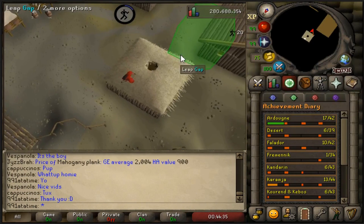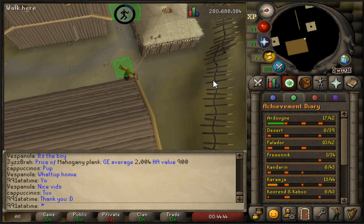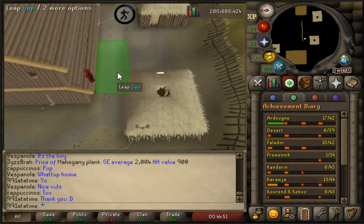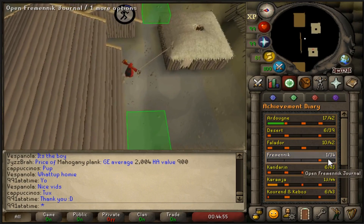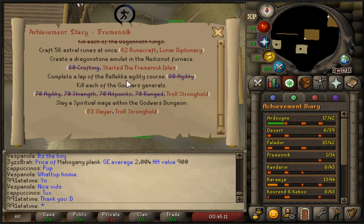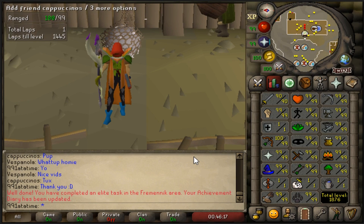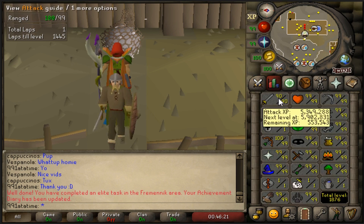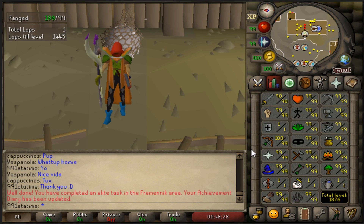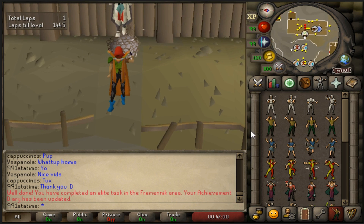Level 90 attack! We didn't get any drops but I really only went for the elite diary bit anyway. It would have been nice - we've been there before and gotten an archer's ring, but this time no luck. Also apparently I did agility so long ago that it didn't count towards the achievement diaries - it was before achievement diaries were even a thing. So completing a lap of the Rellekka agility course wasn't ticked off, but now it is. Currently 90 attack, 98 combat - hoping to hit 99 attack soon, probably within the next video. I still need to farm earth warriors and lesser demons for champion scrolls before we hit 99 attack. After attack we are moving on to defense - thank you everybody for watching, catch you later!